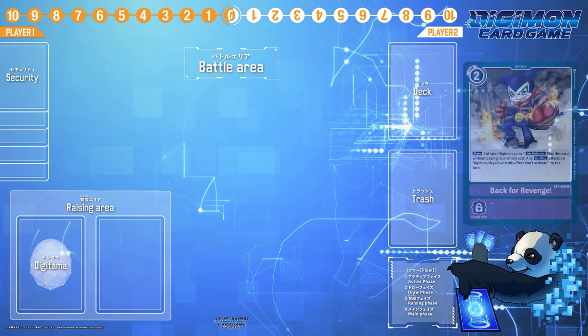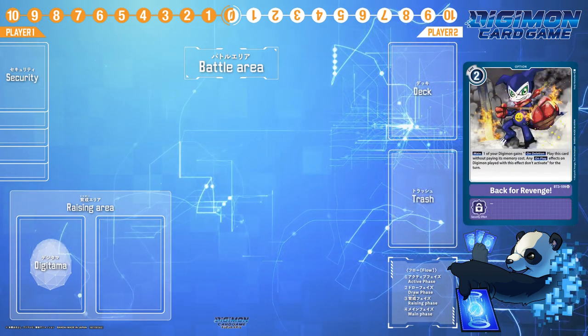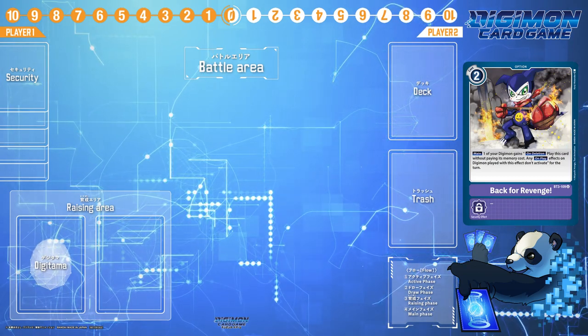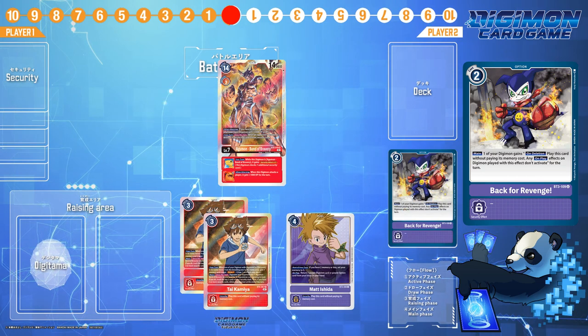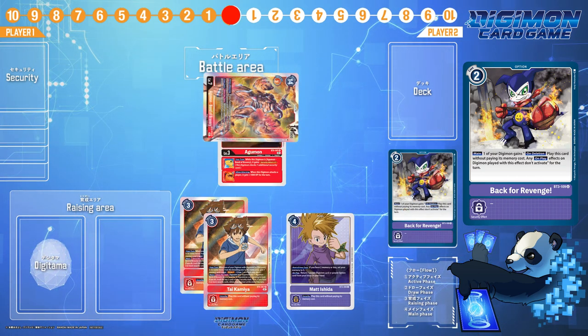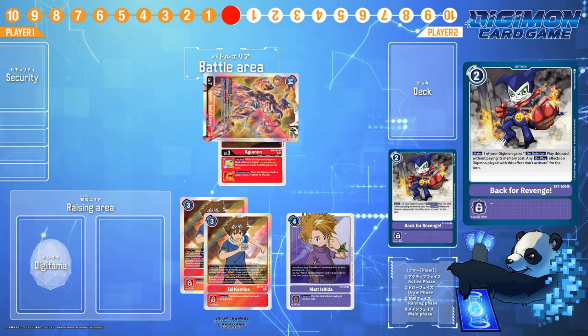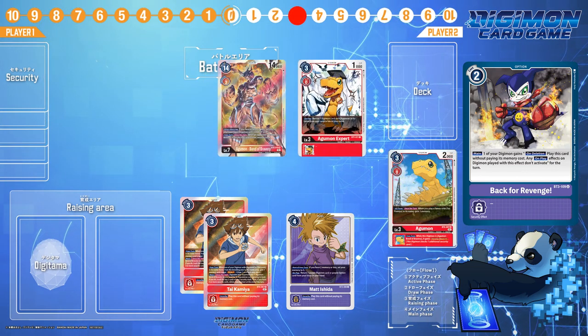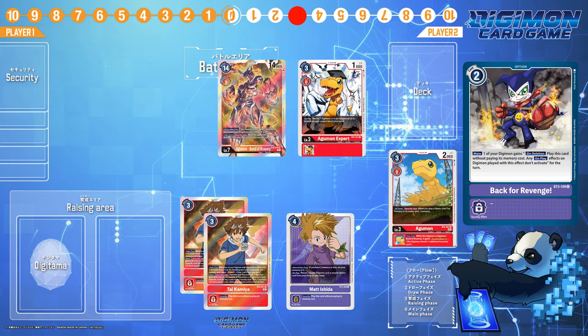Back for Revenge is the second card that I thought was kind of funny after reading it. Sure, there's no security effect if it's checked in security, but there's no denying the hilarious shenanigans that you can do with it after swinging with Agumon Bond of Bravery or Gabumon Bond of Friendship. Whether Bond lives or dies in the checks, at end of turn it'll automatically play itself back on the field when it's deleted.